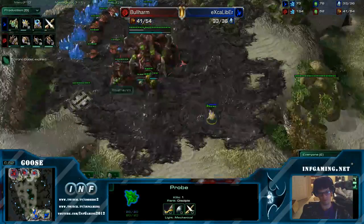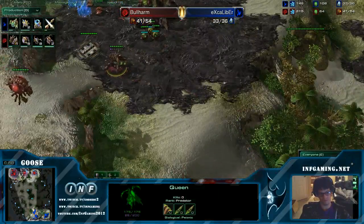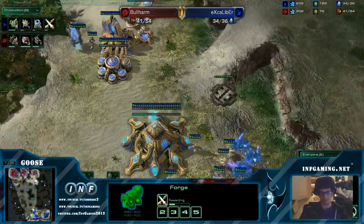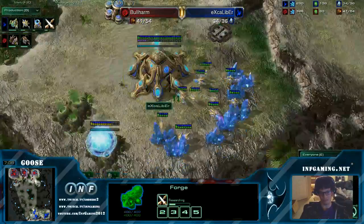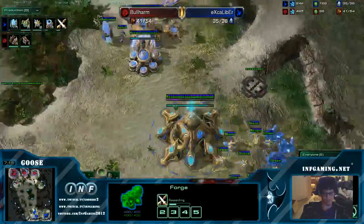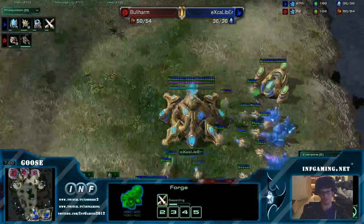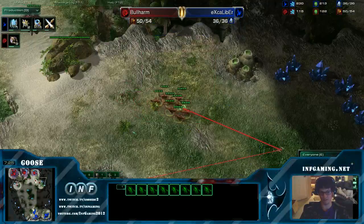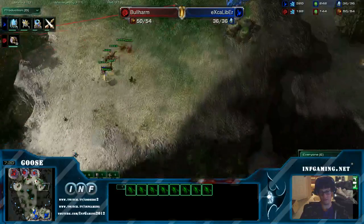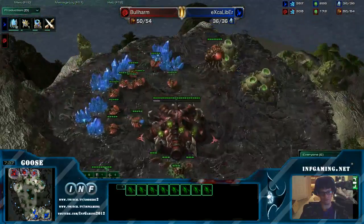So let's see what Excalibur follows up with — getting plus one and warp gate tech. Last time he one-based into a double robo expansion of some sort, so we'll see if he can get something a little more standard. I'd say he's way behind at this point. The supply blocks again are holding him back. It's 7:32 and he has no tech or production added on.